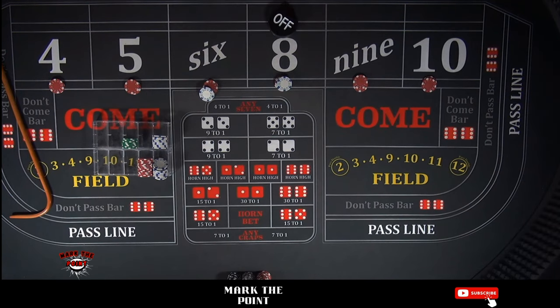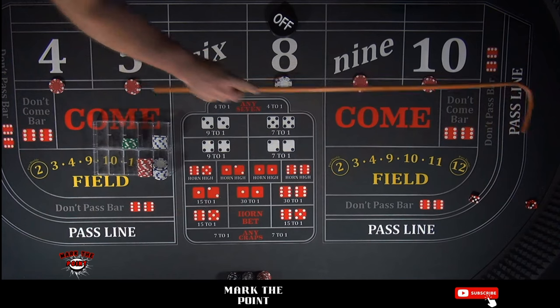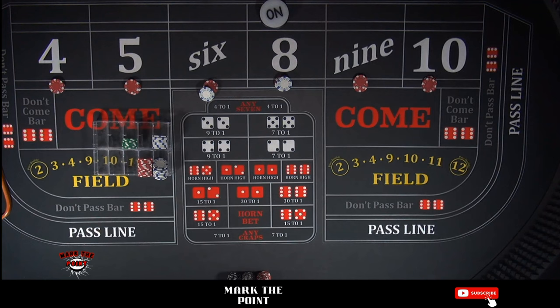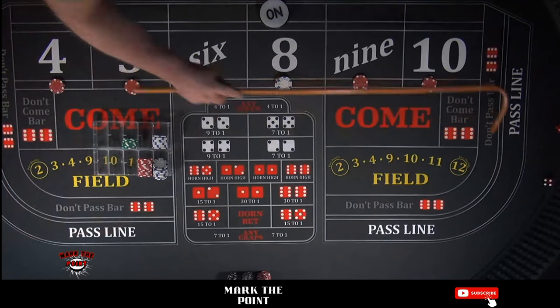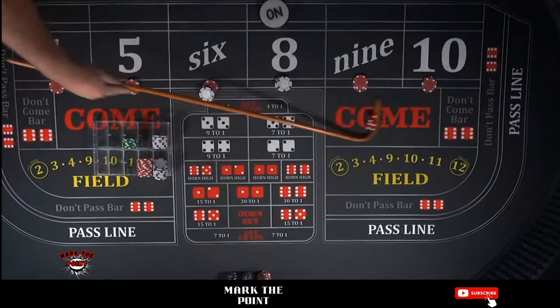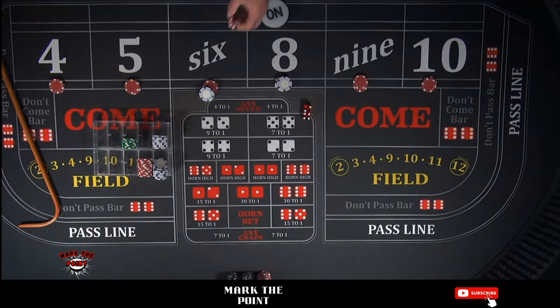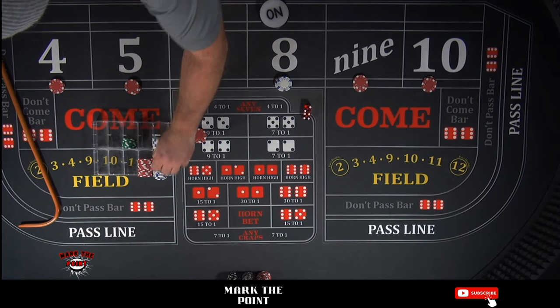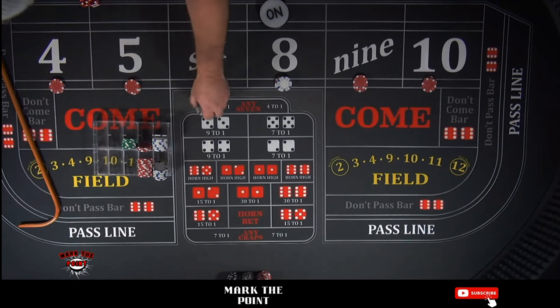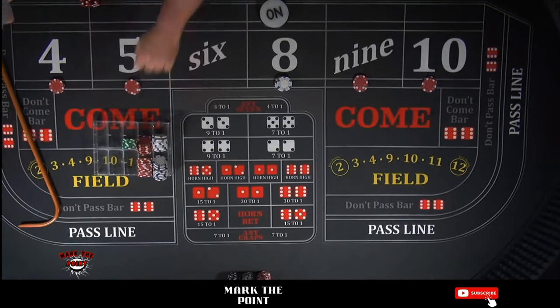Let's get a point established — it's going to be on the 8, a 5-3-8. Mark it up. That looks like it'll fall to a 4-2-6 — yes, it's a 6, leaning right against the table wall. Call it $15 for one, $15 goes back to the rack. Pour the 6 all the way down. Now we're ready to roll.